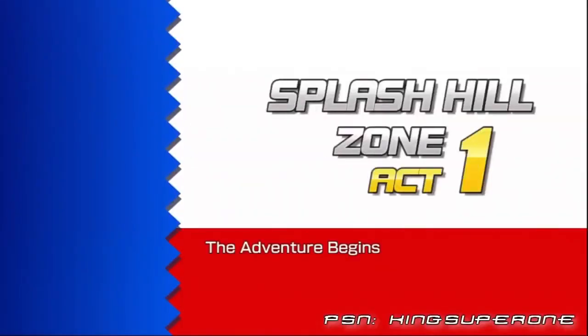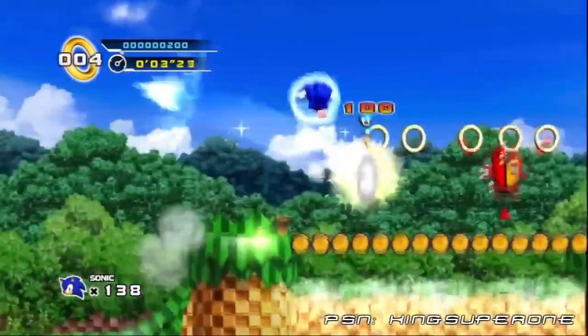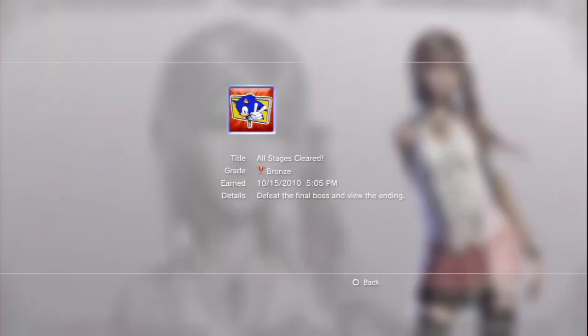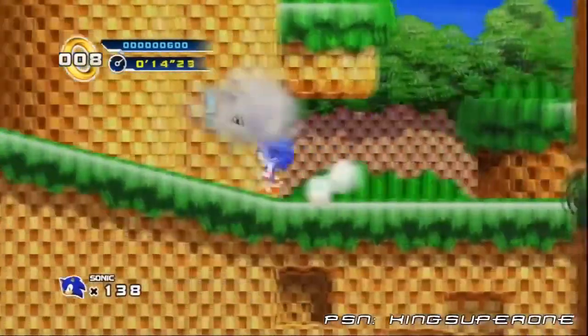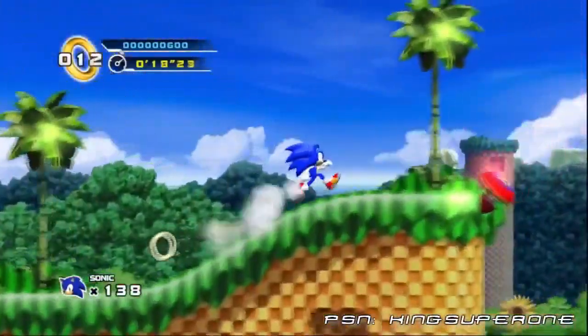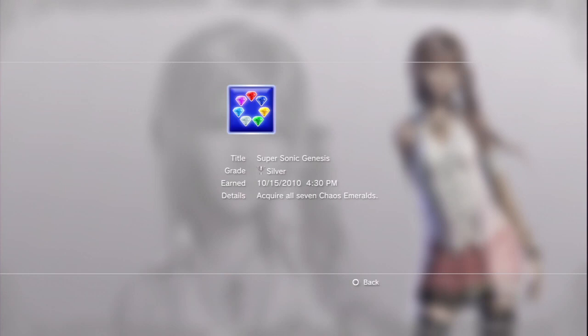Do the usual playthrough, beating the game and collecting 50 rings on each level to collect all the chaos emeralds in the process. If you don't get them all, that's fine. Once you get the 'All Stages Clear' trophy to beat the game, go to Time Attack and go after the 'Untouchable' trophy and get that out of the way. Once you get the hardest trophy in the game, continue to collect the rest of the emeralds on Score Attack to get the 'Super Sonic Genesis' trophy.